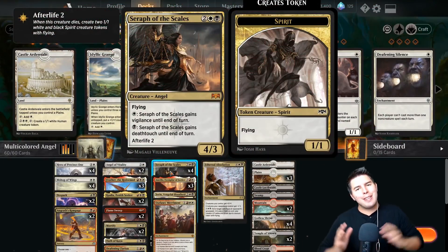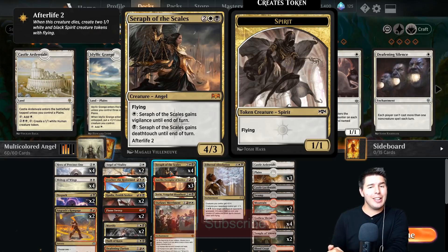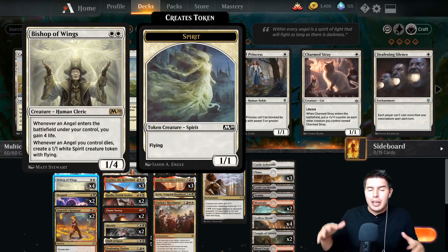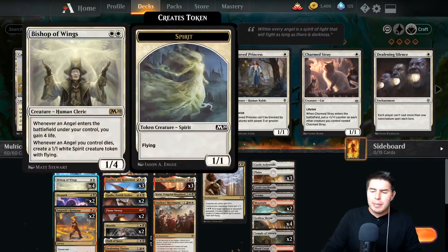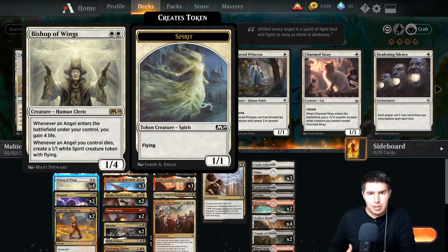What's up everybody, my name is Jeff and today we are going to have some fun playing Magic. We are playing multicolored angels. I just barely built this deck and actually haven't even playtested it yet. I've been doing a lot of testing now that Oko is banned, and I noticed that everyone's playing really aggressive decks, and what beats aggro is midrange.